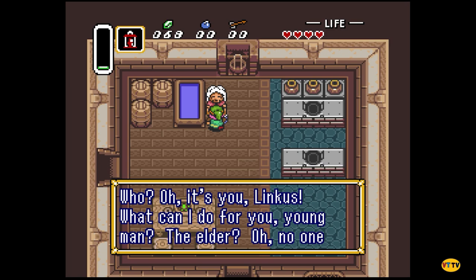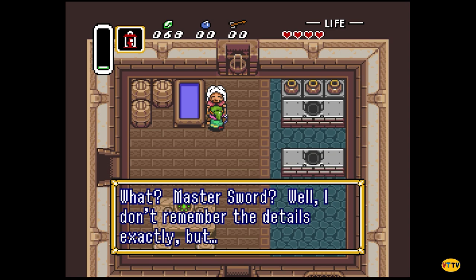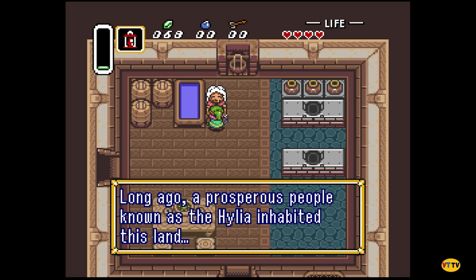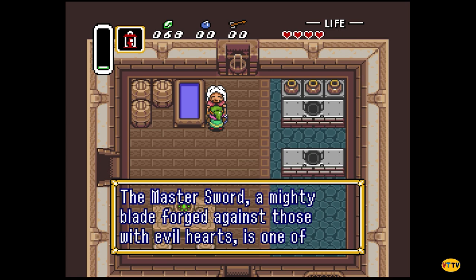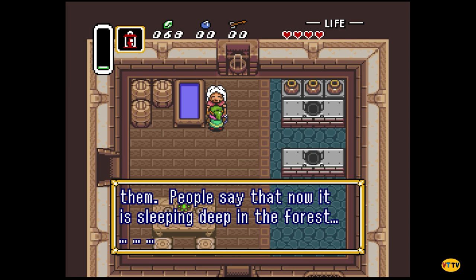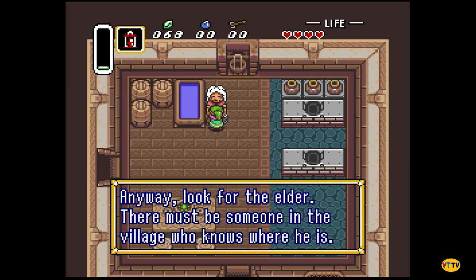It's you, Link — is that a woman? Yeah. 'It's you, Link! What can I do for you, young man?' The elder — 'No one has seen him since the wizard began collecting victims.' What master sword? 'Long ago a prosperous people known as the Hylia inhabited this land. Legends tell of many treasures — the Master Sword, a mighty blade forged against those with evil hearts, is sleeping deep in the forest.'